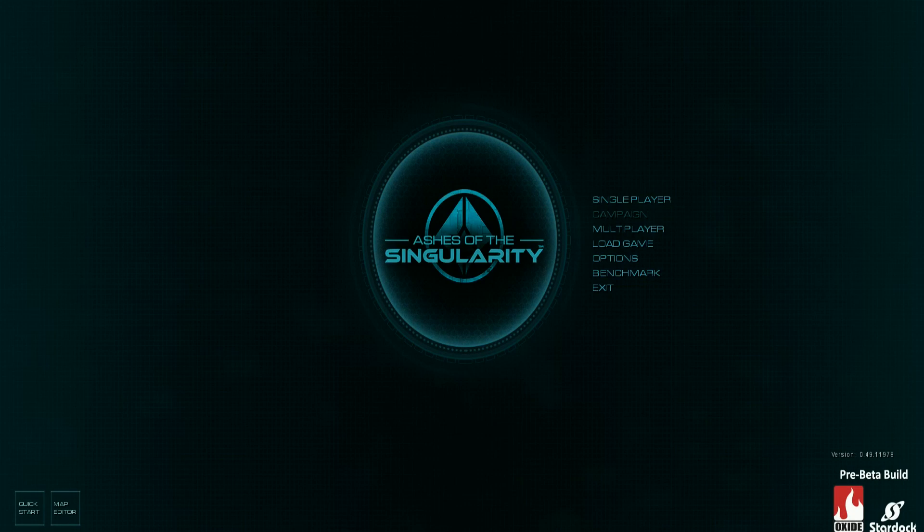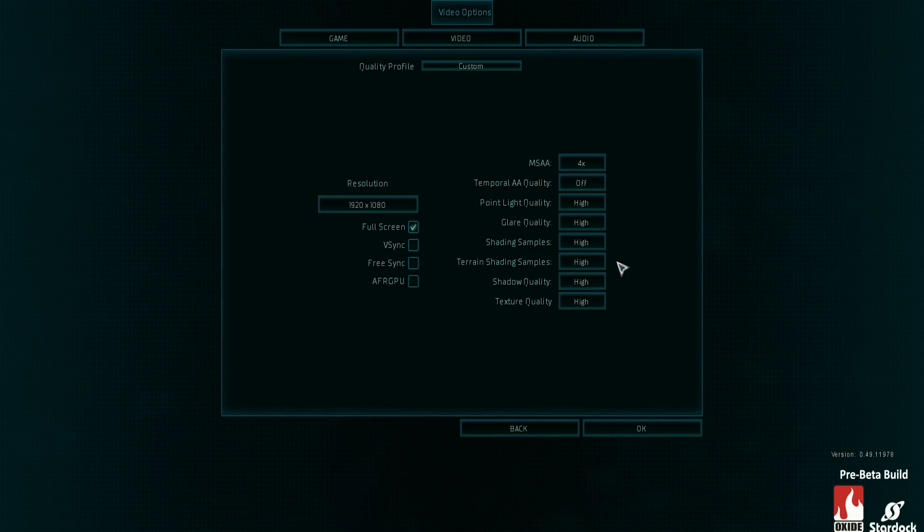Hey guys, it's Bang for Buck PC Gamer here. I'm about to try out the Ashes of Singularity demo — an up-and-coming real-time strategy game that hasn't been released yet, but it's the only demo at the moment with full DirectX 12 compatibility. The in-game settings I used were 1920x1080 resolution with four times multi-sample anti-aliasing. I disabled temporal AA because multi-sampling anti-aliasing has better image quality.